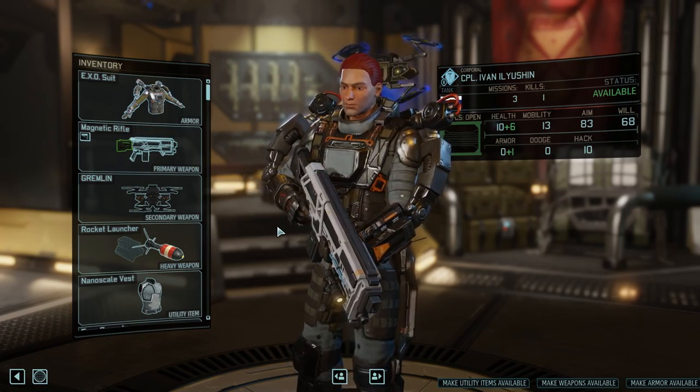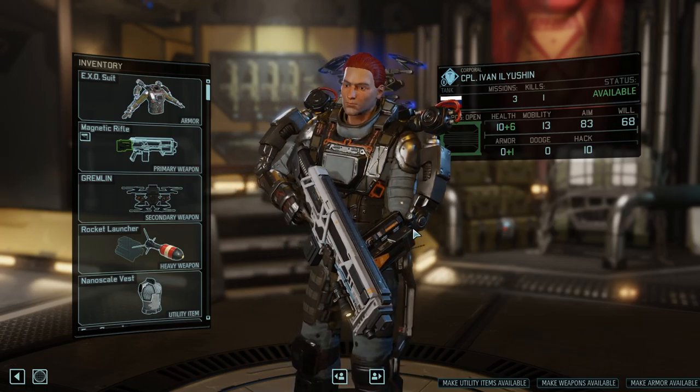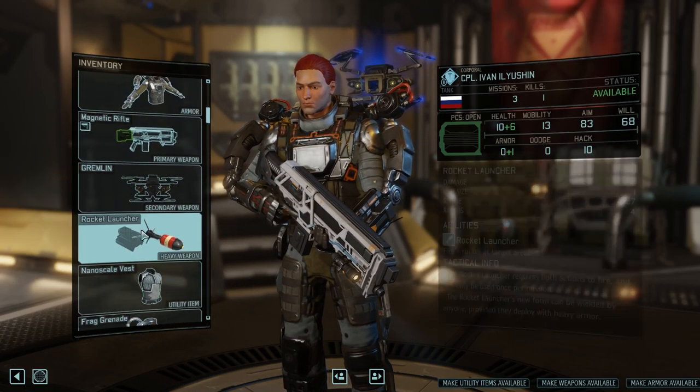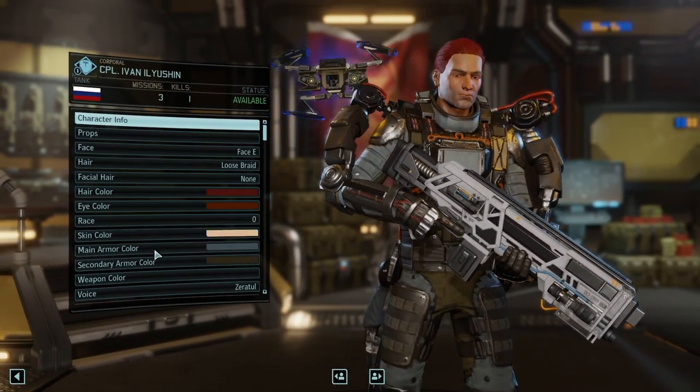Alright, welcome back guys. We stopped at the two blocks, that's what it is. Check out this tank - look at this suit I just gave him! He's bad with a rocket launcher. So let's customize him before we move out. We're giving him some dark red, and let's do black for the weapon color like everybody else has. Let's do some props.